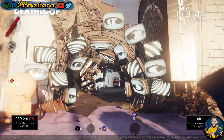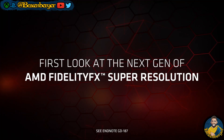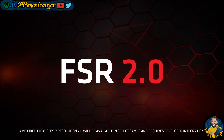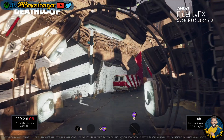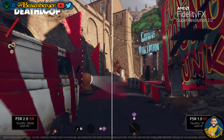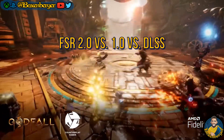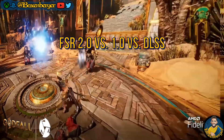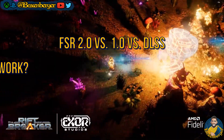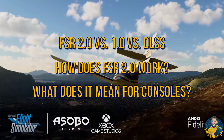Just a few weeks ago, around the Game Developer Conference, AMD announced their direct competitor to Nvidia's smart upscaling technology DLSS, called FidelityFX Super Resolution 2.0. Last week this technology was finally released to the public and the first benchmarks are already out. In today's video we are not only going to look into how FSR 2.0 holds up against FSR 1.0 and especially against DLSS, but we also take a brief look into how this technology works and discuss what this means for console gamers.